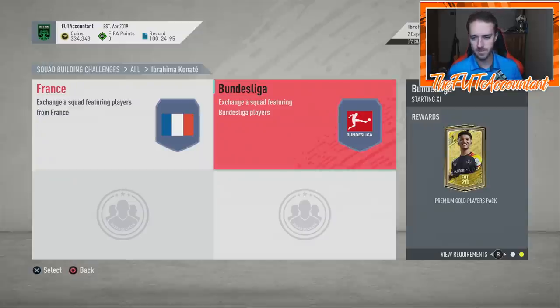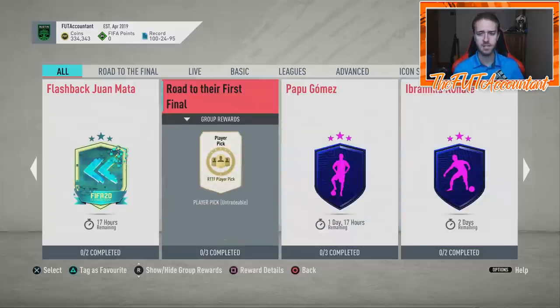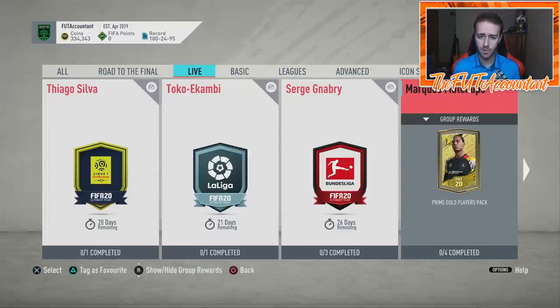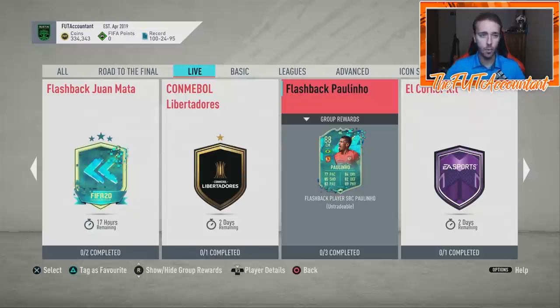That's how they take coins off the market at the same time as making you think you're getting a cool card for your team. Now, I don't want to be entirely negative about these SBCs — they are content, and thank EA for putting out content even if sometimes it's overpriced. Some people are pay-to-win or not worried about spending coins, and that's fine. But a lot of us like to be smart — we're traders who know that coins are power. Coins mean we have the ability to do things and make more coins. If we keep locking up coins — throw 100K into Paulino, 100K into Flashback, 100K into Konate — little by little it chips our coins away. If we can't trade faster with those coins and make more than we're losing from these SBCs, we're going to start getting in the hole.